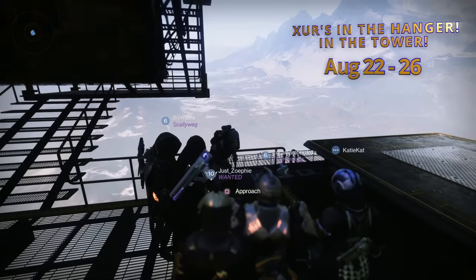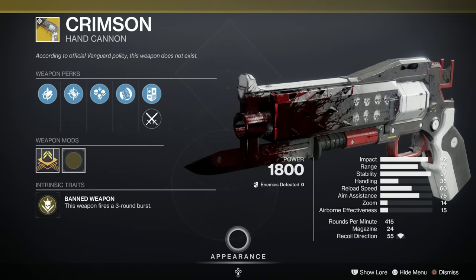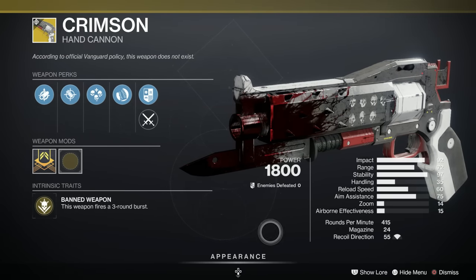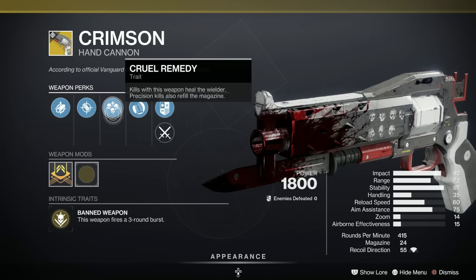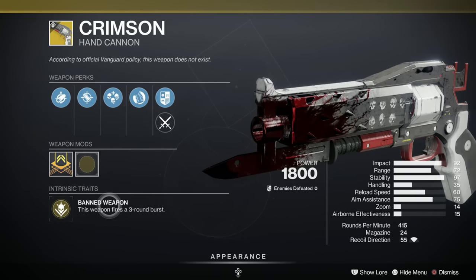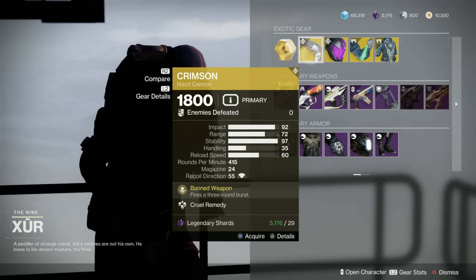Let's have a look and see what you've got. First up, we've got the Crimson Hand Cannon. This will be quite nice with the buffs to hand cannons if you haven't got one. Kills with this weapon heal the wielder, precision kills refill the magazine, and it fires a three-round burst. It also has a catalyst — well worth picking up.